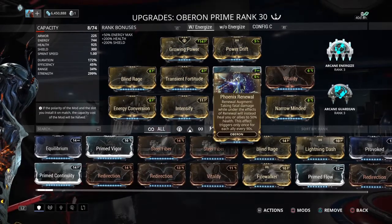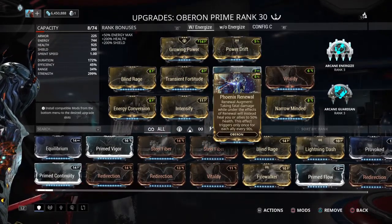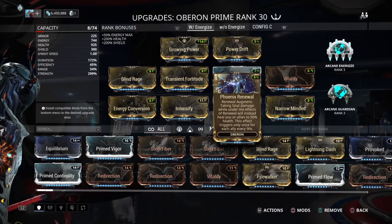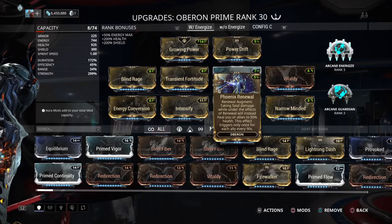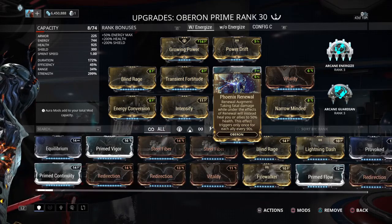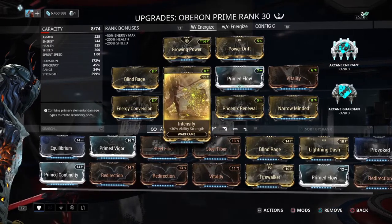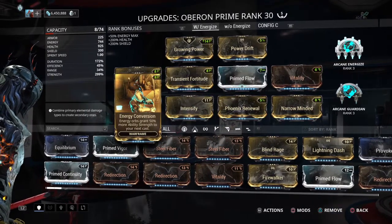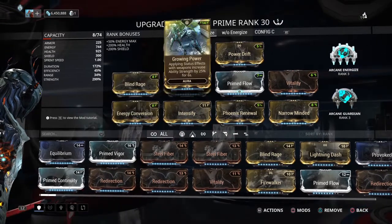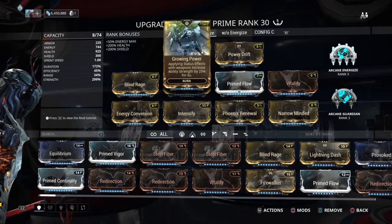With that regen, they're super tanky. Even if they don't have a lot of health, it does help to have at least a health mod if you want to make squishy frames really tanky with an Oberon on the team. And even if you do die, you've got Phoenix Renewal bringing you right back, just like Wukong. What brings it up beyond 299 is Energy Conversion and Growing Power — get both procs before you cast Renewal, boom, done.